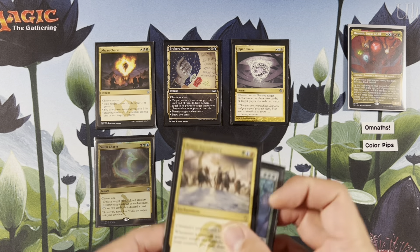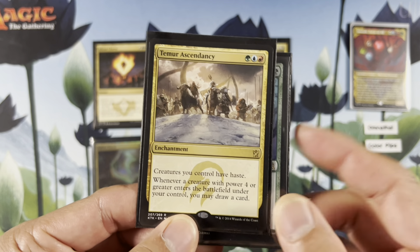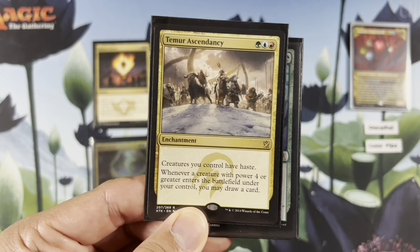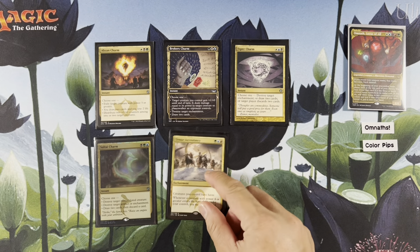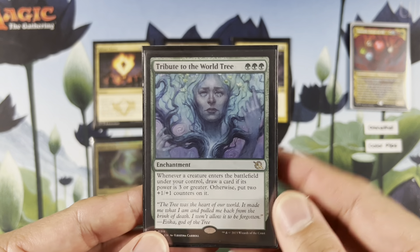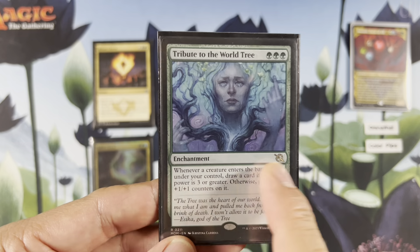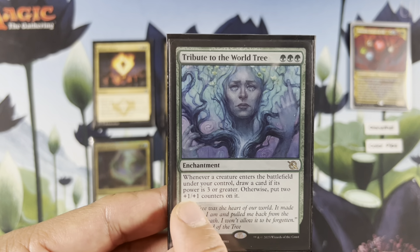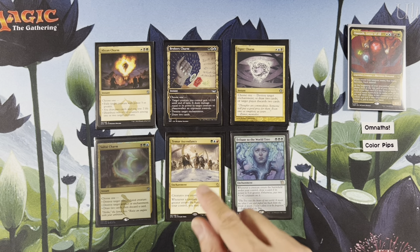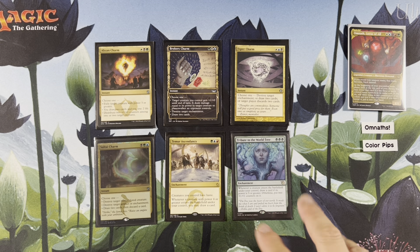Tymaret, Chooser of Slain and Tribute to the World Tree. I love Tymaret — whenever a creature with power 4 or greater ETBs under your control, draw a card, then all your creatures gain haste — so card draw there. Tribute to the World Tree, green green green. When a creature ETBs under your control, draw a card if its power is 3 or greater, otherwise put two +1/+1 counters on it. Brand new card — maybe they designed this card just for Omnath, but it's very good in the Omnath situation.